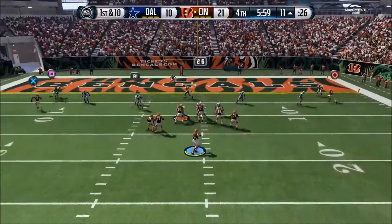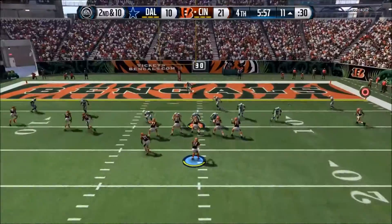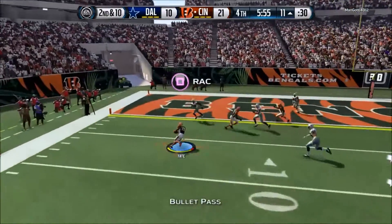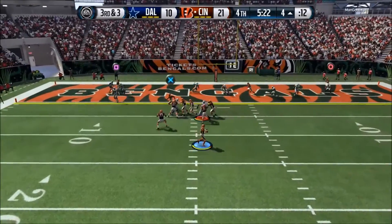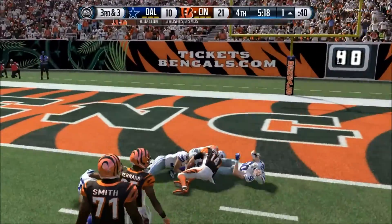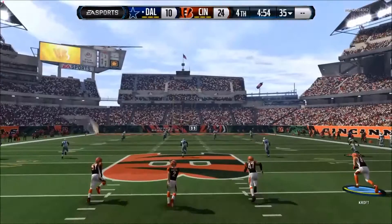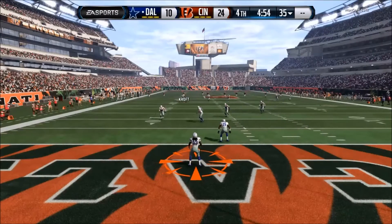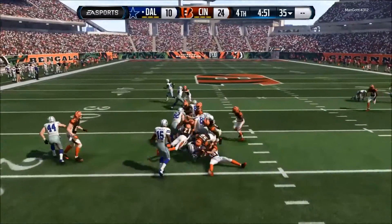That's an easy 8-10 yard gain depending on how much coverage is behind him. We actually fit that slant in there but don't get anything to go. Again the flats are wide open — people like to blitz and leave those flats wide open. There are certain plays where even if you hit the flats they won't be successful, but in the run and shoot a lot of the flat plays are really nice. Our opponent did punt the football earlier in the game, so we decided to hit the field goal even though we're fourth and inches — a QB sneak probably 99% of the time will get it for you, a first down or a touchdown on the one yard line.